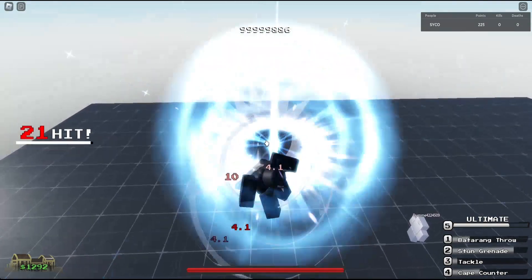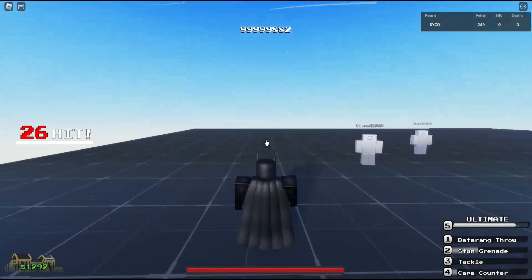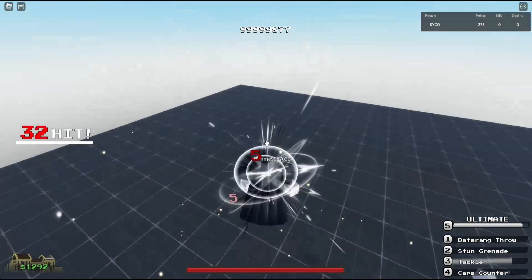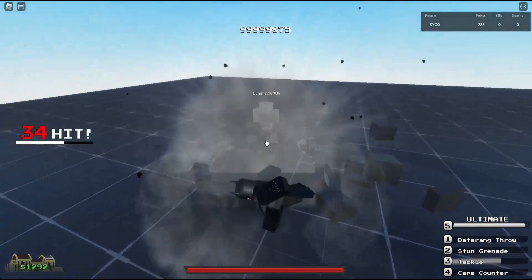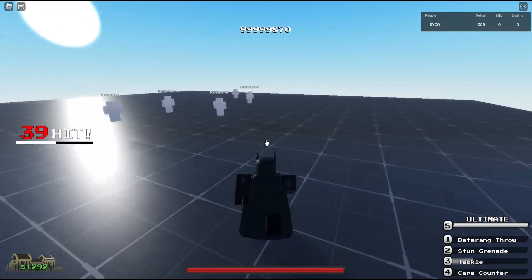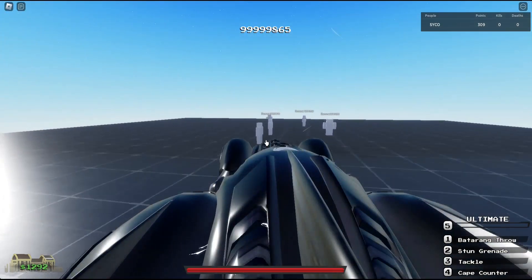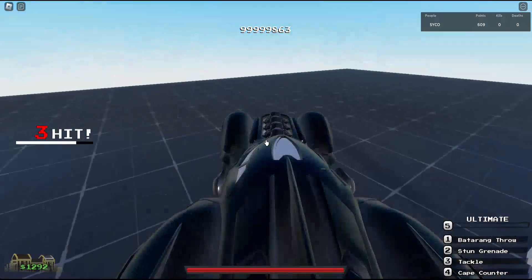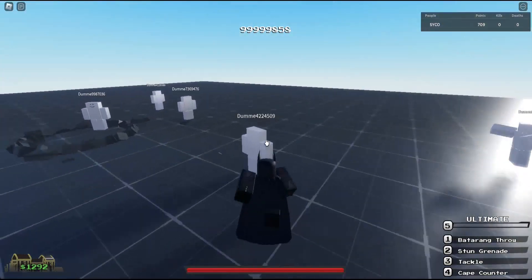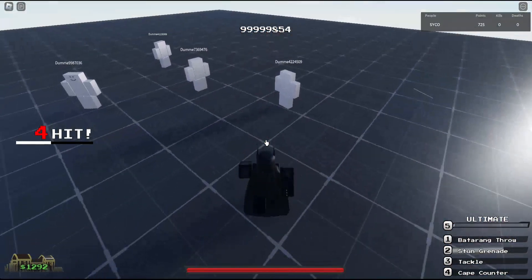Each character has an ultimate. Everyone in the game has 100 HP so don't expect the ultimate to be too busted, but it does a good amount of damage. With Batman he has a Batmobile — he gets into it and does 100 damage. Batman is probably going to be one of the best farming characters to start off with, making him good for FFA.